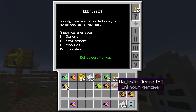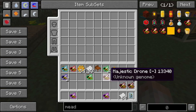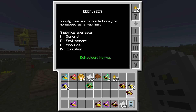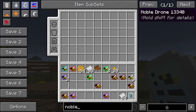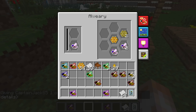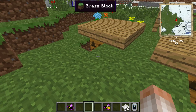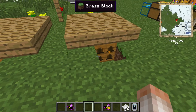We didn't get a purebred majestic, so to recover the imperial line we'll breed a majestic princess back with a noble drone. This is why it's important to pause, breed a bunch of drones once you get purebreds, and keep extras so if something goes wrong you can keep going — just like what happened here.